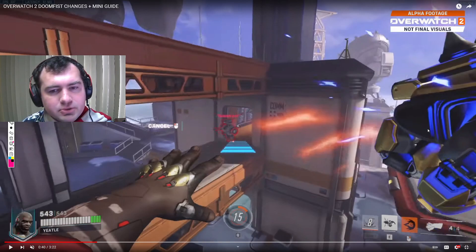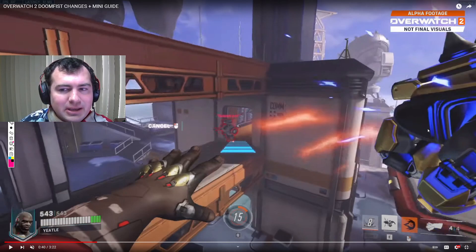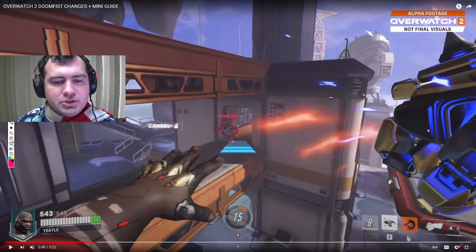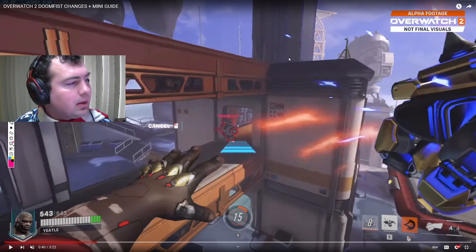There's still going to be some Doomfist tech — jumping around the map, doing cool stuff. The Seismic Slam itself works a little bit more like a Winston Leap, but a mid-jump cancelable Winston Leap. It does apply a slow to opponents that you land on, as opposed to the knockup we were used to from Overwatch 1.